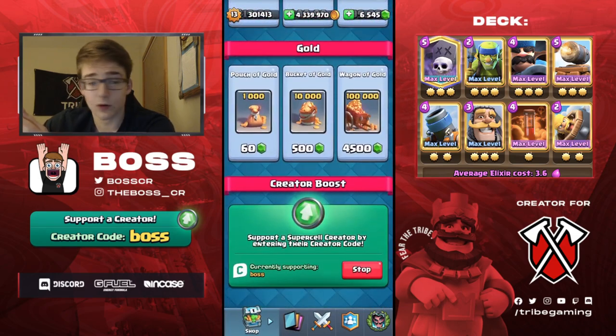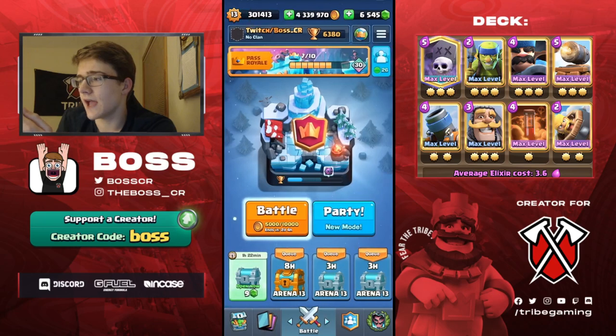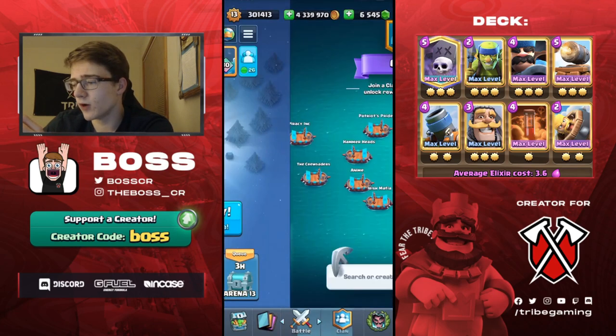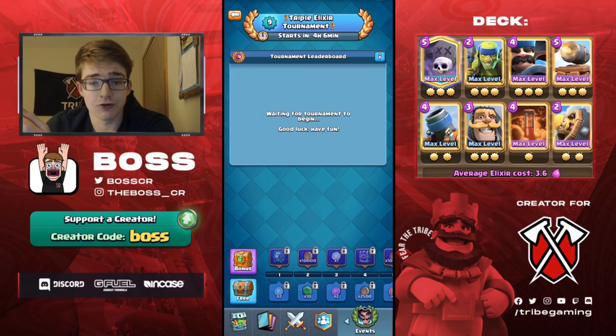Before we get in the first game, if you guys want to support me you can use my creator code 'Boss' in any Supercell game - help support me, help support the channel, and I really appreciate all you guys who do use my code, it means a lot. I'm currently at 6,380 trophies right now, 294th in the world. Before I get in the first game I wanted to show you guys there's actually a triple elixir global tournament starting.